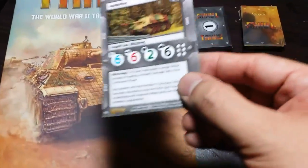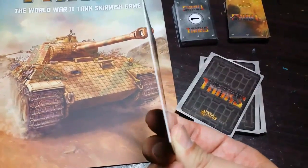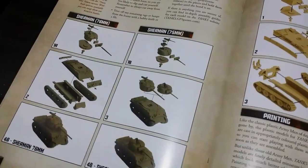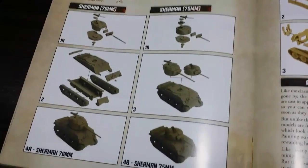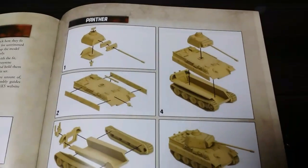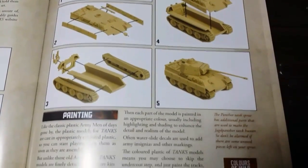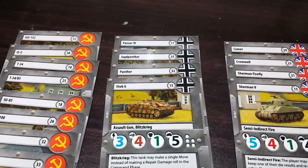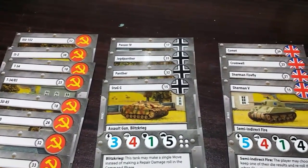The stat cards are made with thick cardboard and have a nice glossy finish — very good quality. The rulebook also comes with assembly instructions, and here we can see instructions for building both the 75mm and 76mm versions. This covers the German Panther and Jagdpanther instructions; all other instructions are freely available at the Gale Force 9 Tanks website.